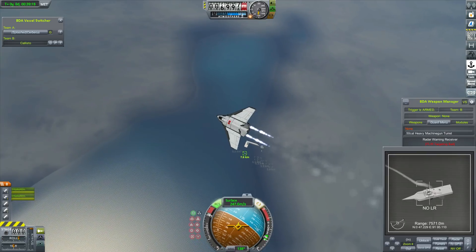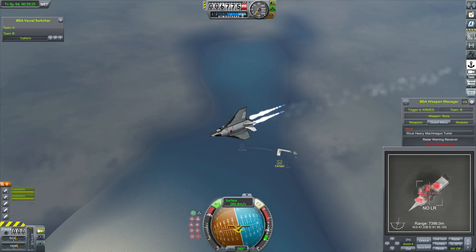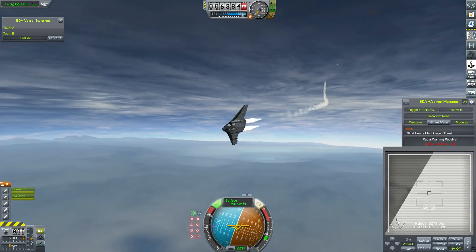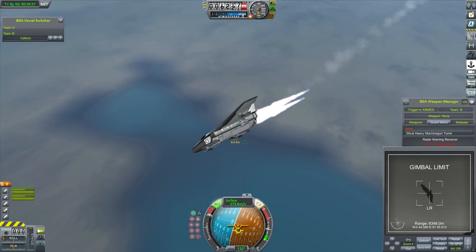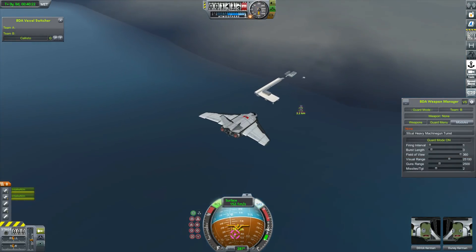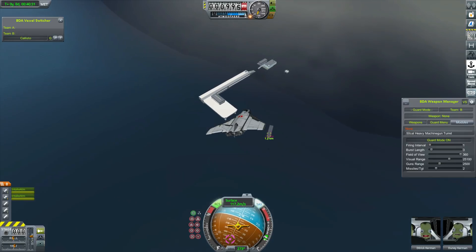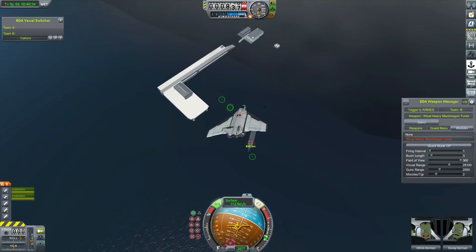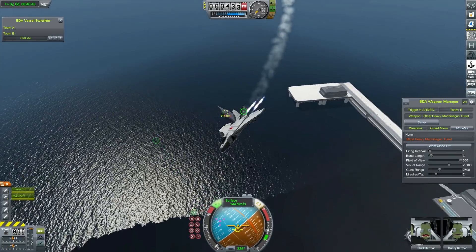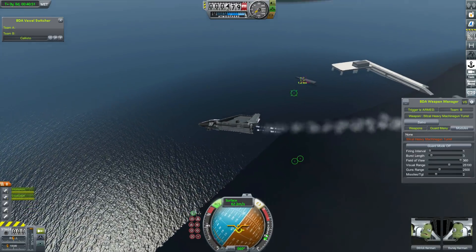It does actually launch an intercept missile at us, and at this point I realised I forgot to put countermeasures on the Callisto — which is a little bit awkward. But thankfully we obliterate the ground radar station on the actual naval vessel. I think the PAC-3 intercept missile may actually be guided by ground-based radar, so by taking out the ship we basically destroyed its guidance system and it was no longer able to hunt us down. Otherwise that PAC-3 intercept missile may well have hit us. We managed to knock out the naval vessel before it could launch any more or guide it in to its target, and we shoot it up with some 50 cals — it's pretty dead.